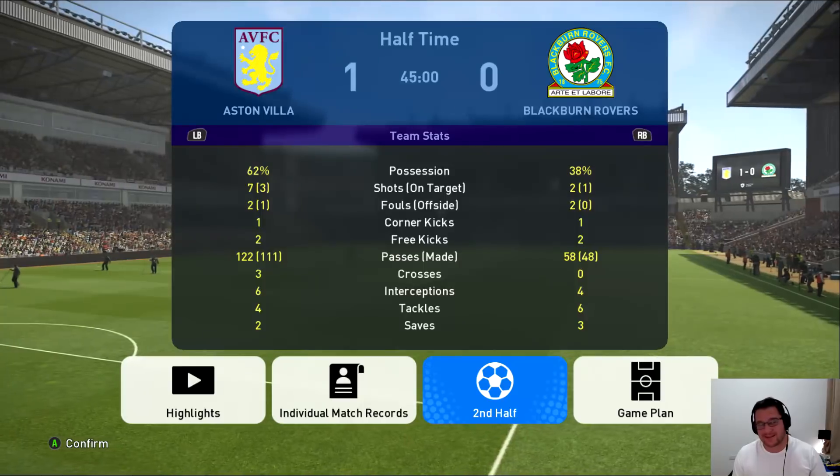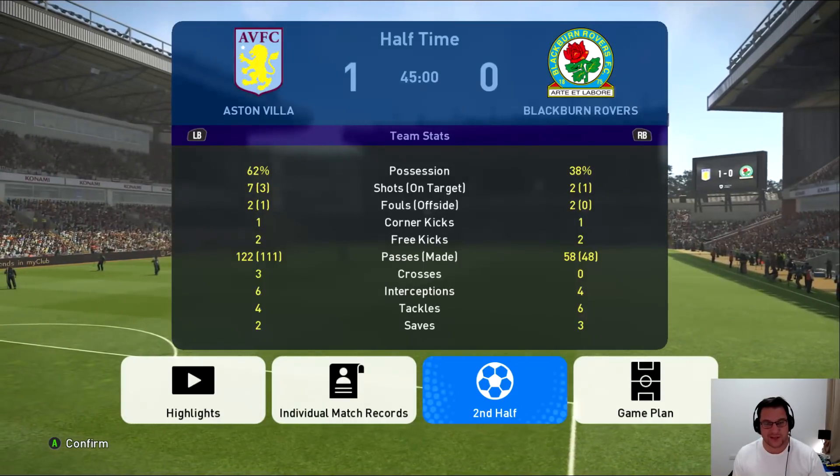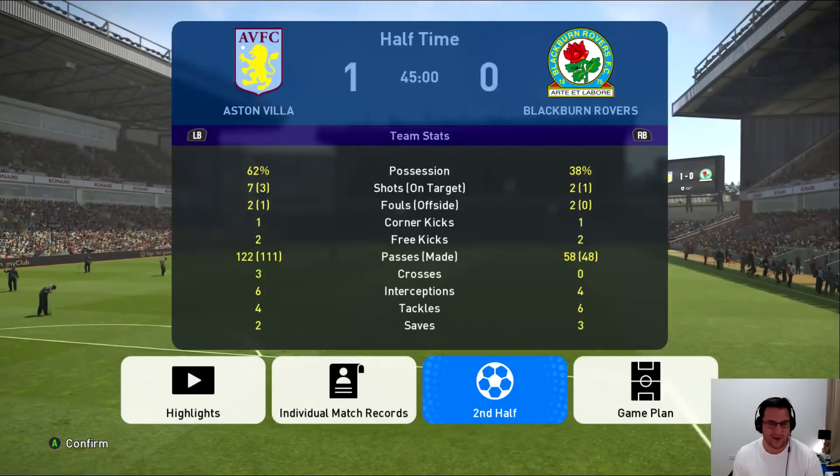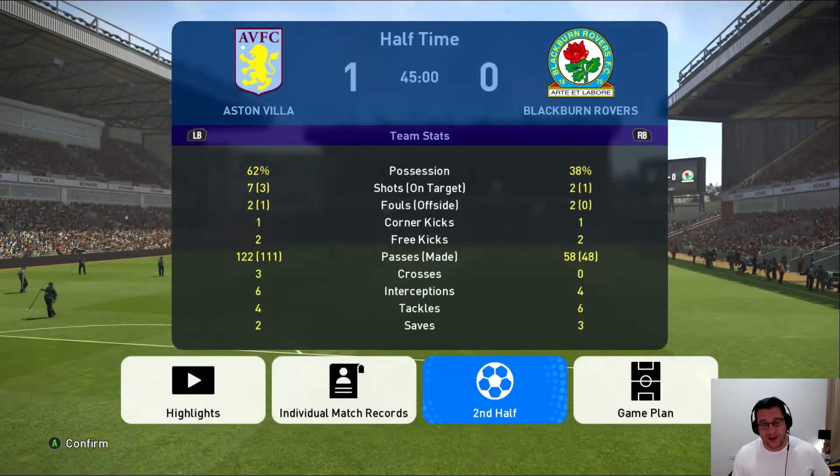It's been a half dominated by Aston Villa — 62% possession, restricting Blackburn Rovers to only one shot on target and two shots in the whole game. We've pretty much over-doubled the amount of passes that Blackburn have made.